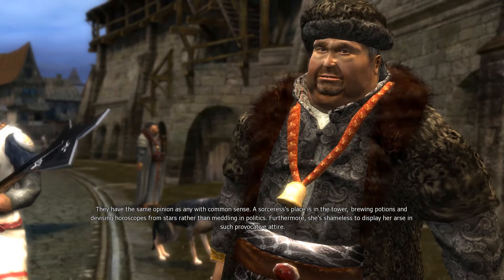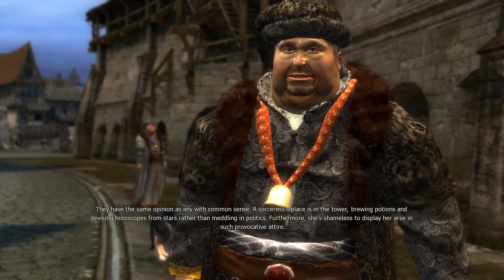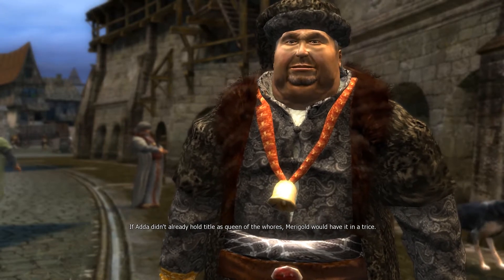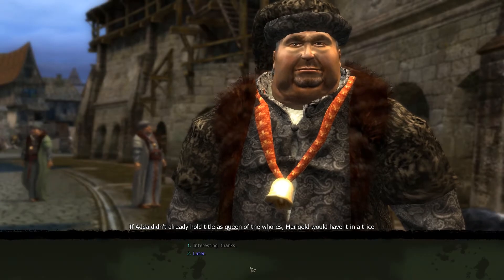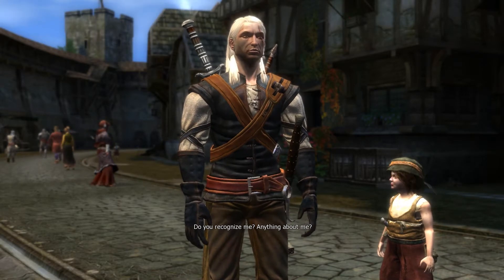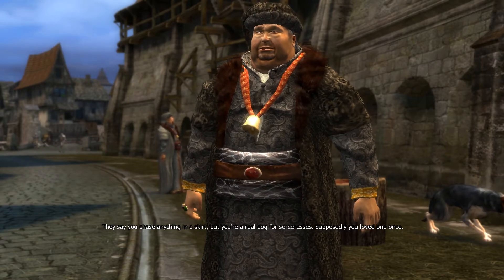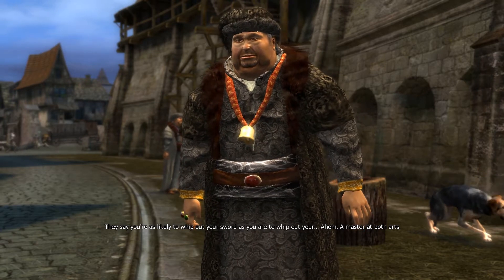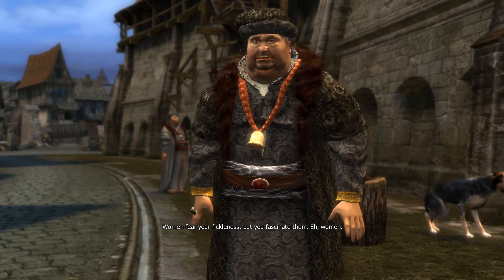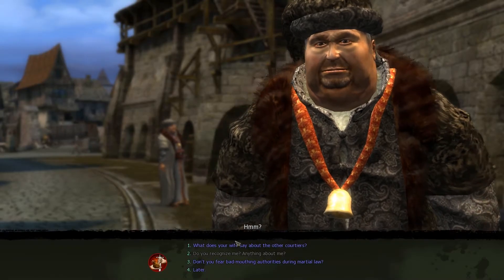Any gossip about Triss Merigold? The palace laundresses say a sorceress's place is in the tower brewing potions rather than meddling in politics, and she's shameless to display herself in such provocative attire. Anything about me? They say you chase anything in a skirt but you're a real dog for sorceresses - supposedly you loved one once. Women fear your fickleness but you fascinate them.